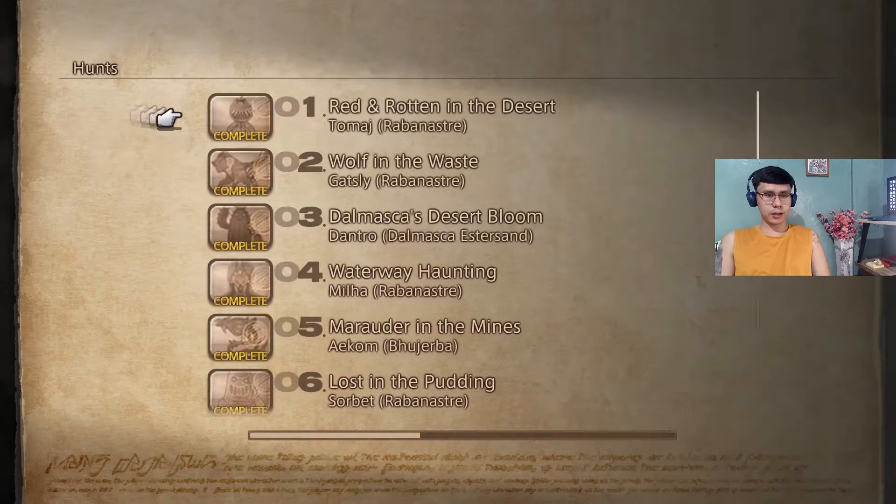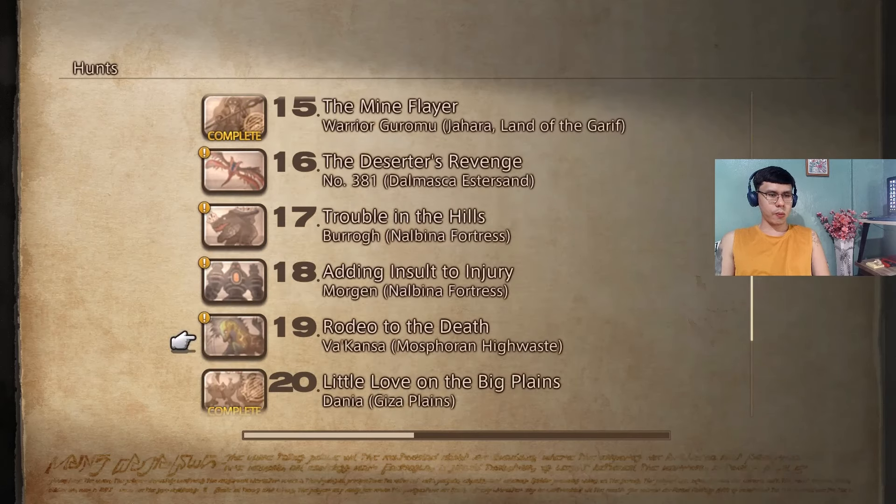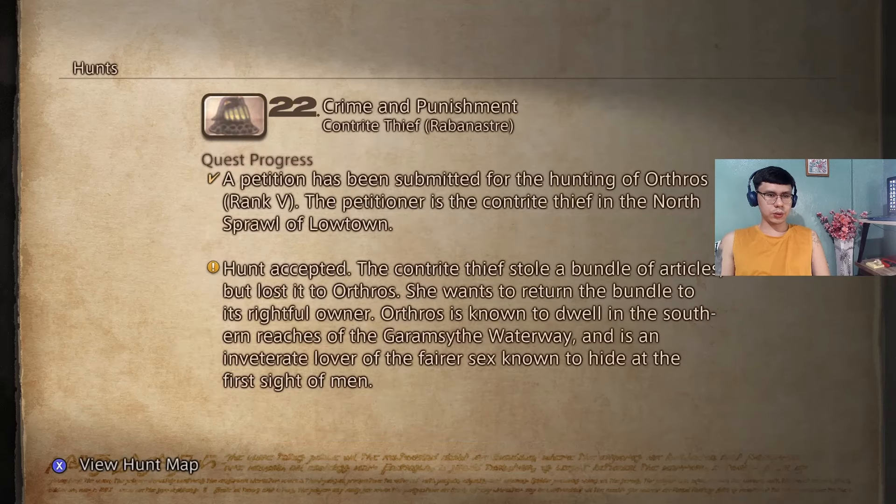We have time for another hunt — an elite one. It's hunt number 22, and we've already accepted it. It's for the Orthros. Nothing left to do but go to the Garamsythe Waterway again — the sewers we were just at — but this time in the southern area, the South Sluice Control. I'll see you guys there.